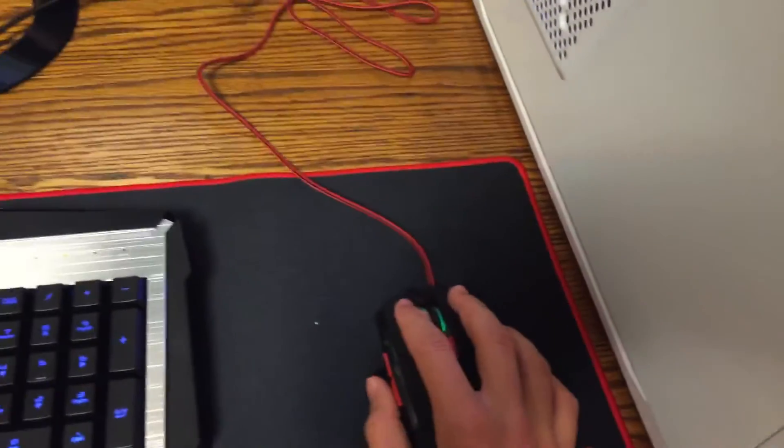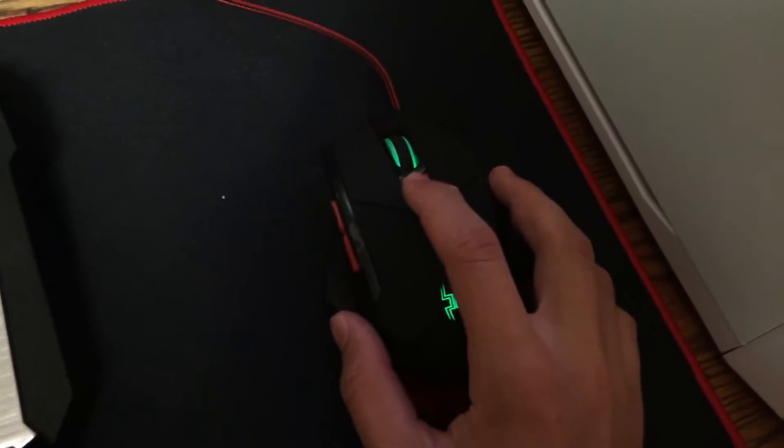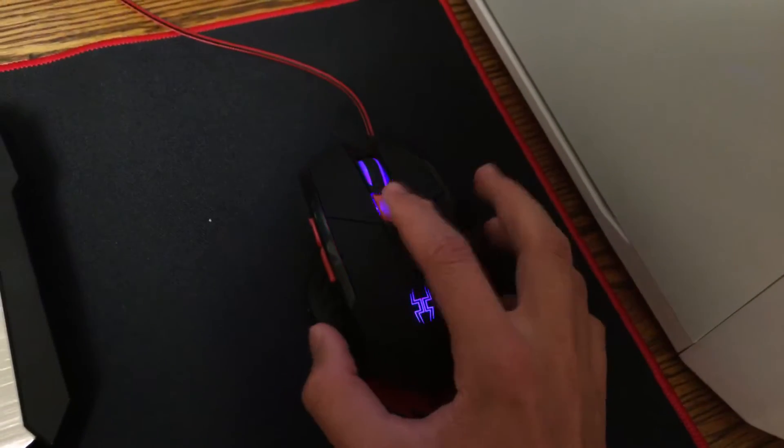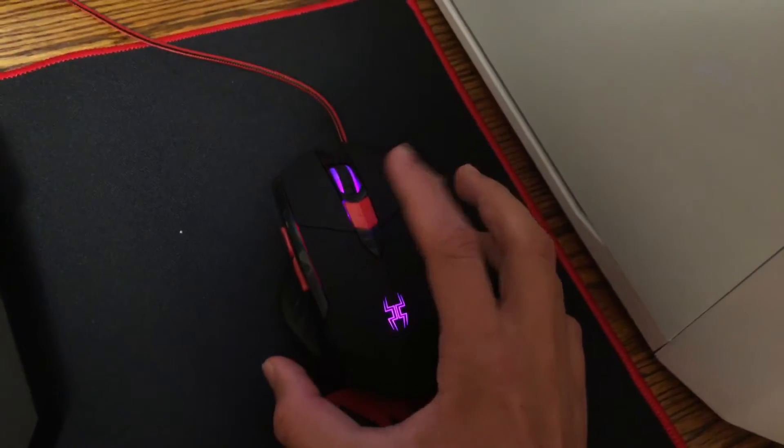Right here we have the Black Web gaming mouse — it's not really an all that popular brand from what I'm aware of. It has settings for the DPI: this is slowest, that's alright, that's quick, and that's the fastest.